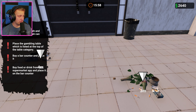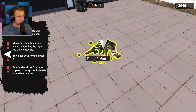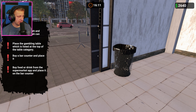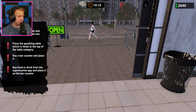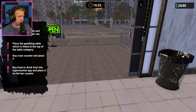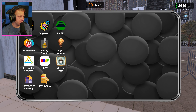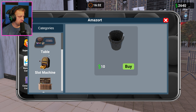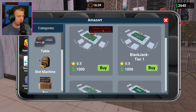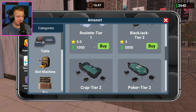New tasks: collect all the trash and throw it in the trash can, place the gambling table which is listed at the top of the table category, buy a bar counter and place it, and buy food or drink from the supermarket app and place it. So we need to get a gambling table from the top of the table category — right there in the Amazort. A dealer cannot be assigned to this table. It's a roulette table.